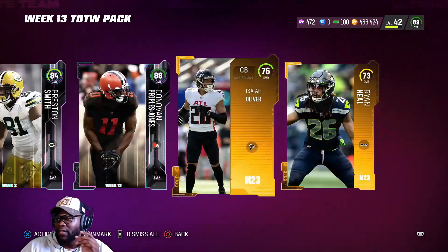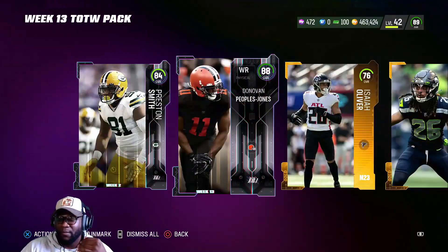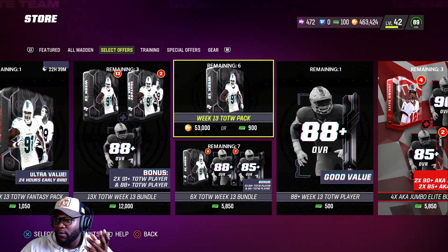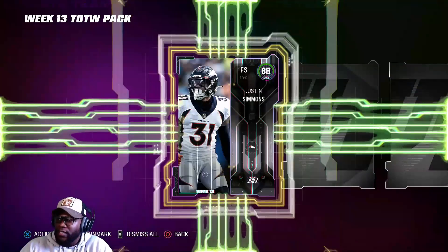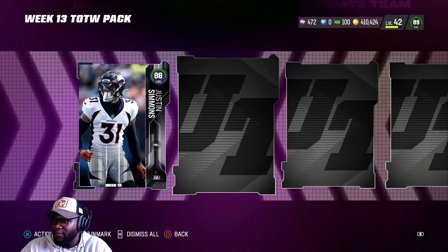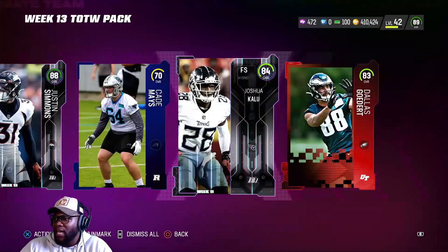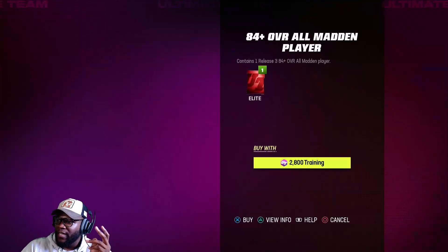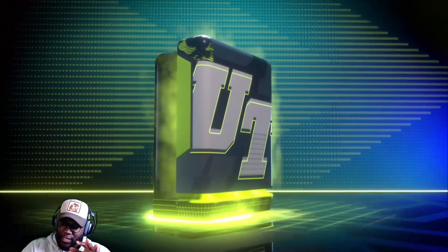At this point I feel like they should just take those two lower cards out. Like the 270 pluses aren't going to do anything. Just make the pack 50k flat and give us two 88s or two opportunities at elites — because this isn't hitting for me. I don't think I ever pull anything crazy out of here. Week 13 — kind of bad. That 88 Donovan Peoples-Jones was the highlight of our pack. We also got an 83 overall. These packs were garbage.